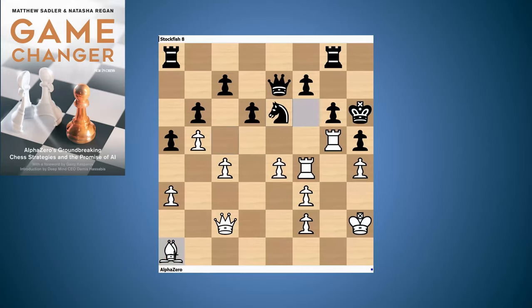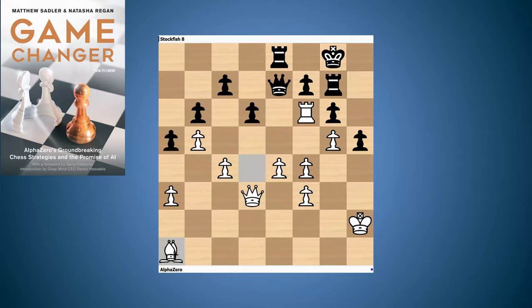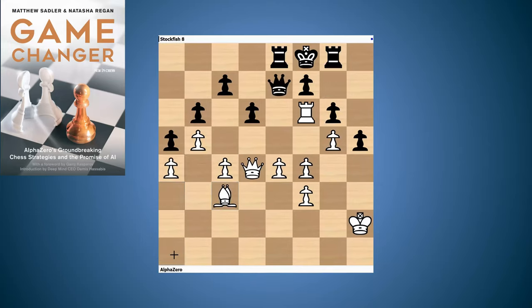AlphaZero also gives up the exchange, just because the knight was Black's last remaining active piece. Now Black is completely tied down and AlphaZero finished it off beautifully. You can see the rest of that game and how it finished in Game Changer.